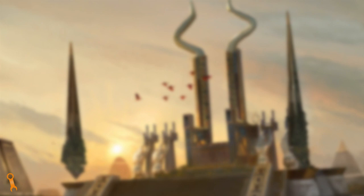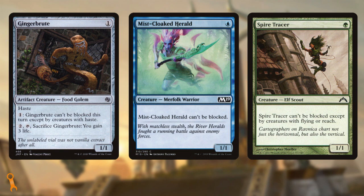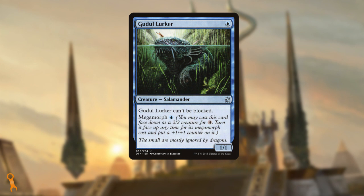Let's add in a few more unblockable creatures at 1 mana. Gingerbrute, Mist-Cloaked Herald, and Spire Tracer all spring to mind. The more small unblockable creatures we have, the more chances we have at an ideal curve rollout. Gwyddel Lurker works very well with our strategy here too — early game it's a 1/1 unblockable for 1, and late game it comes to the party with its own +1/+1 counter thanks to Megamorph.